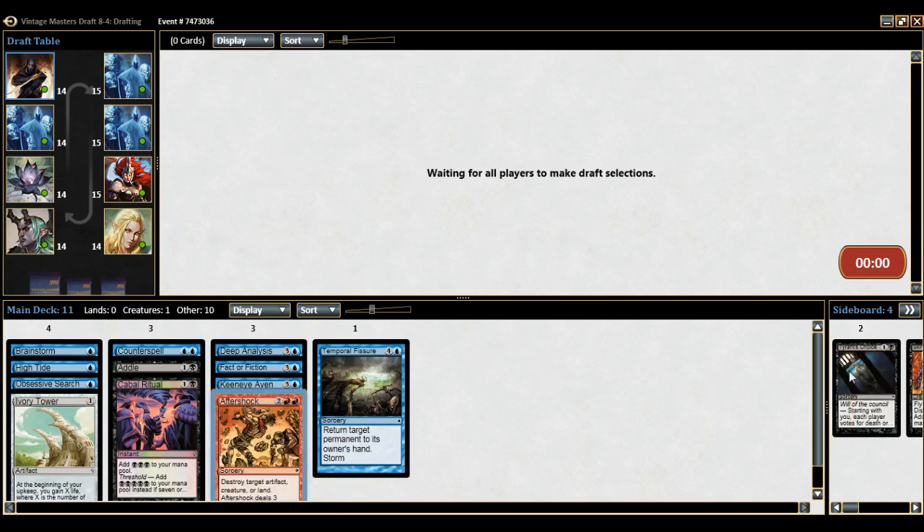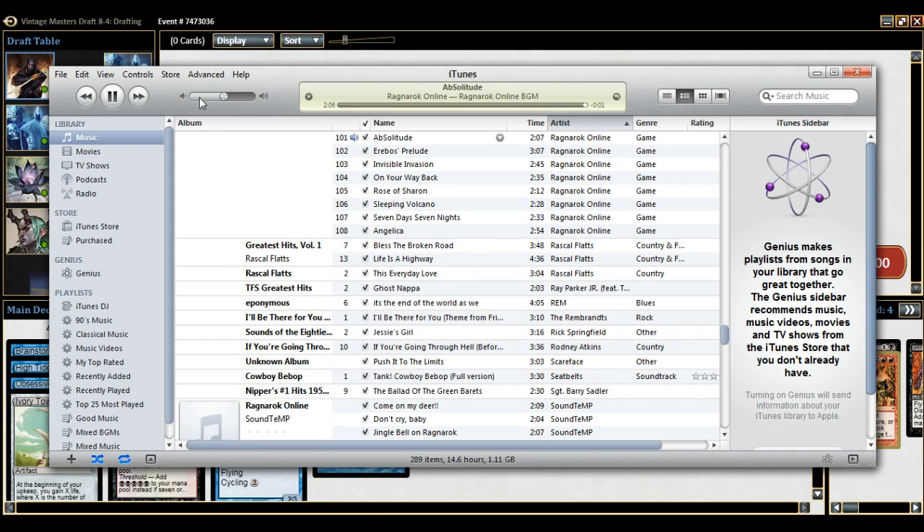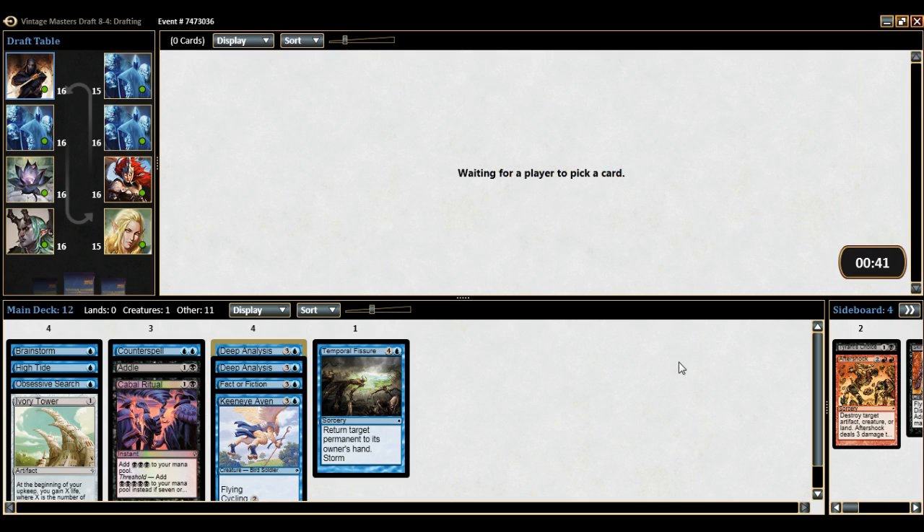Armageddon — and I say ugh more in the fact that if that was played against us it pretty much says 'hey storm deck, you're not playing storm this game.' But Deep Analysis is the pick for us here. It gives us the additional card draw we need and more redundancy towards our deck. Obviously we're just looking to hit a Brain Freeze or something in the next pick or two to solidify exactly what we're going for.